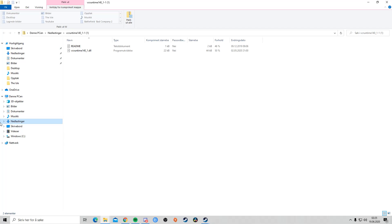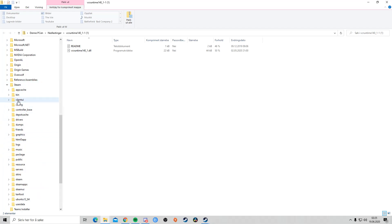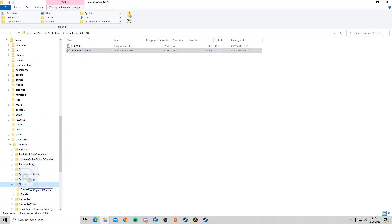This is just Norwegian, so. Then you click open your Windows, you click on your Program Files, you go on Steam. On Steam you want to go down to SteamApps, and on SteamApps you want to go to Common, then The Isle, and then you want to drag it to The Isle.